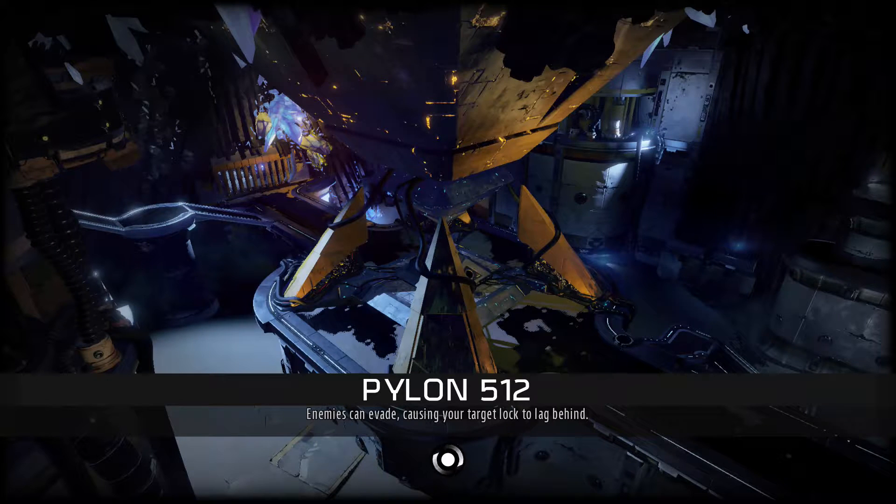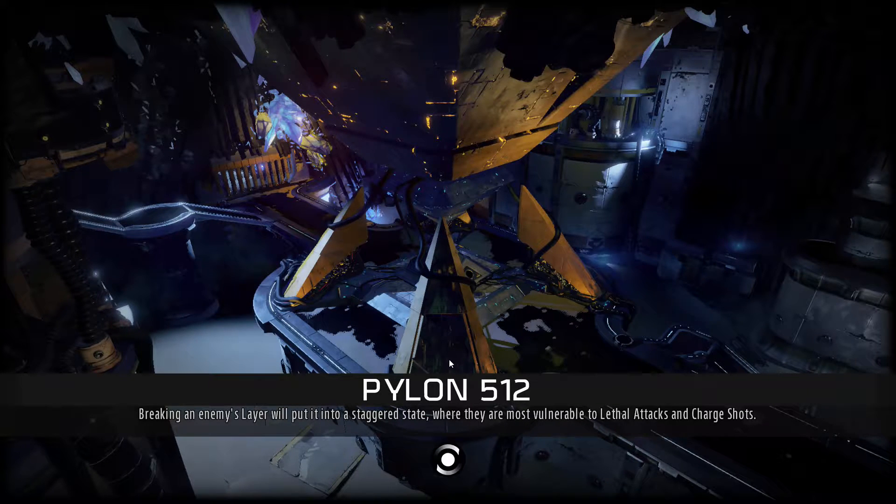Okay, Pylon 512 — enemies can evade, causing your target lock to lag behind. Break an enemy's laser layer to put them to stagger state.